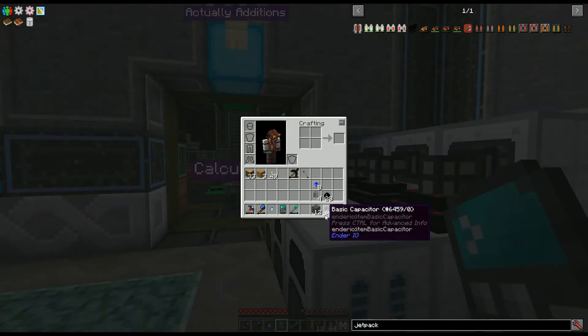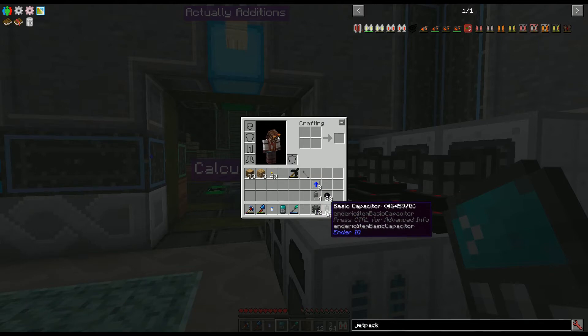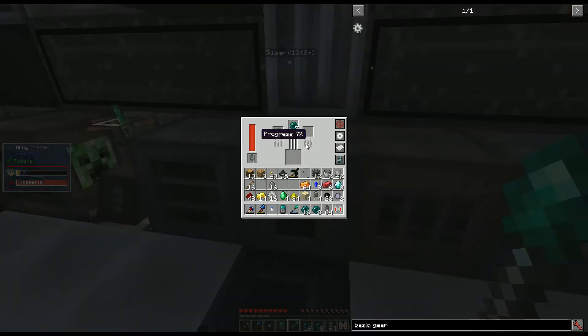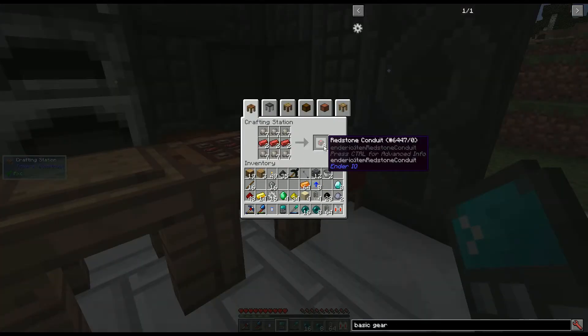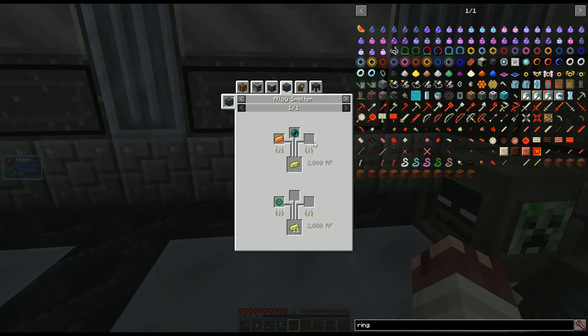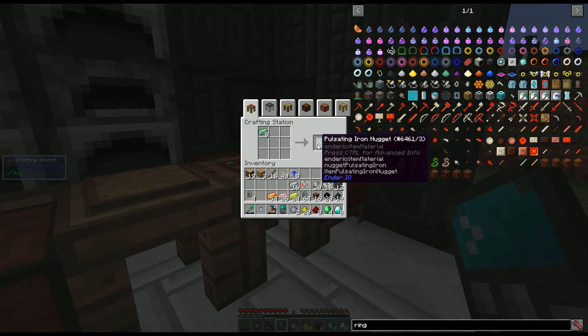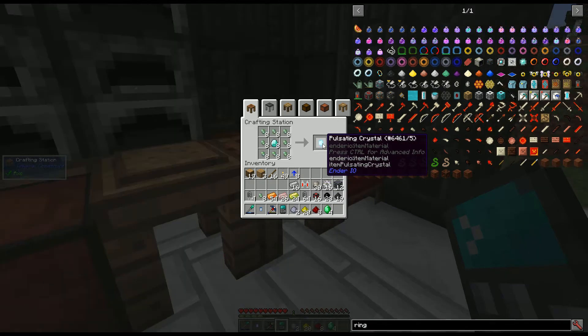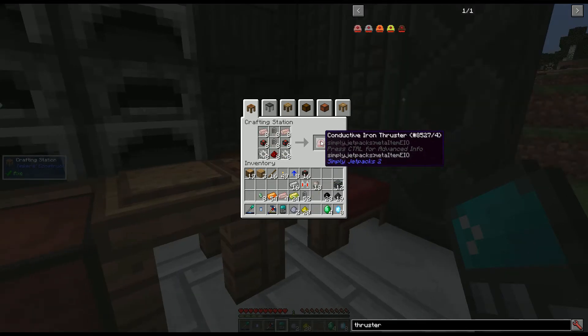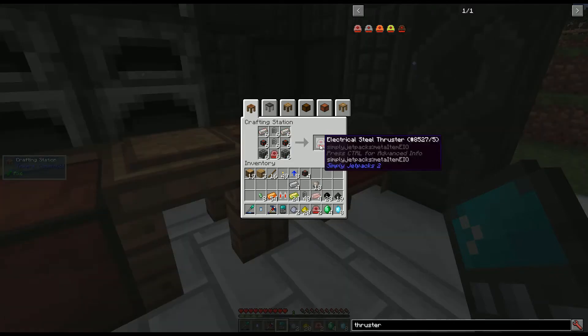12 machine chassis and 68 basic capacitors, thanks to my replicator. 78 energetic alloy, 16 basic gears, 6 redstone alloys, 8 pulsating iron, 16 redstone conduits, 16 electrical steel, 26 conductive iron, 24 vibrant alloys, 72 pulsating iron nuggets, 8 pulsating crystals, 16 energy conduits, 8 conductive iron thrusters.